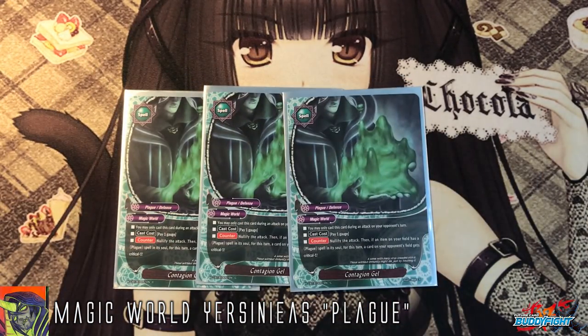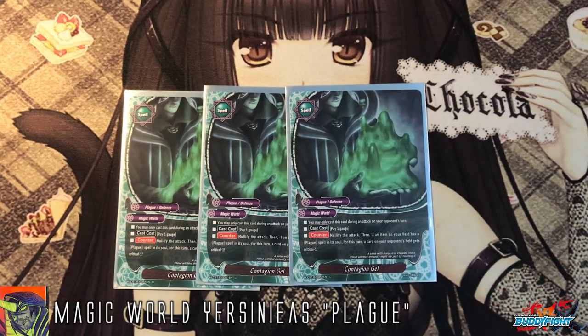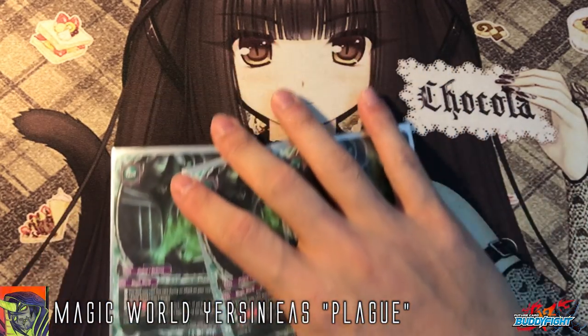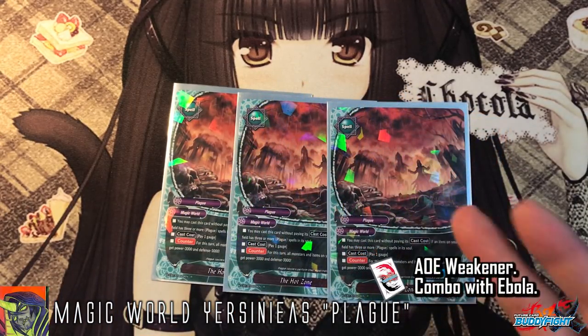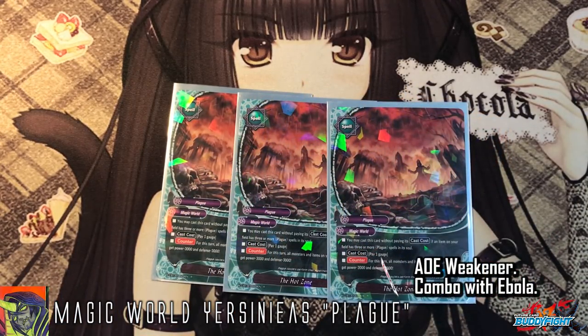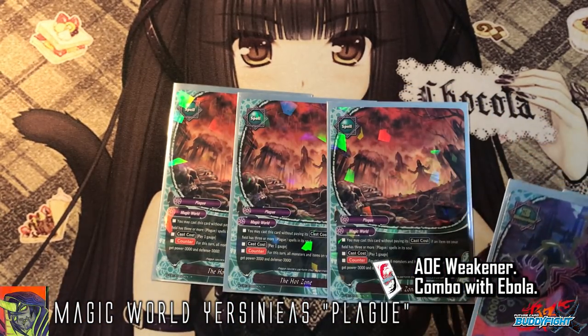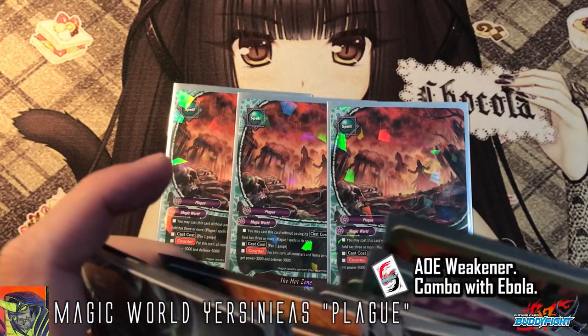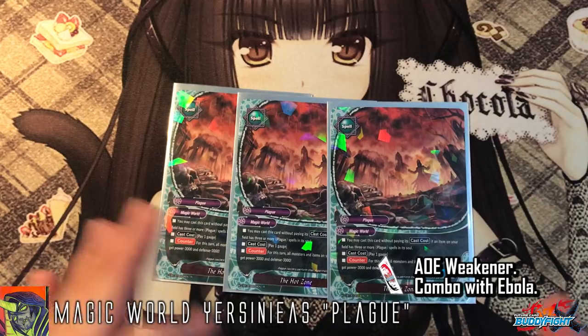3 copies of Contagion Gel — you may only cast this card during your opponent's third attack. Pay 1 gauge, nullify the attack, and if you have a plague on the field, 1 card on your opponent's field gets minus 1 crit. Softening blows and nullifying attacks is great. 3 copies of Hot Zone — cast cost is 1 gauge, and it's free if you have your book with 3 souls. For this turn, all monsters or items on your opponent's field get minus 3k attack and minus 3k defense. Combined with Ebola, which reduces another 3k, and the set spell, your opponent basically just passes their turn. Really powerful.